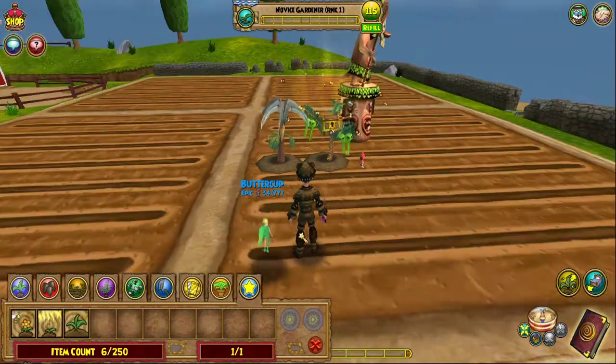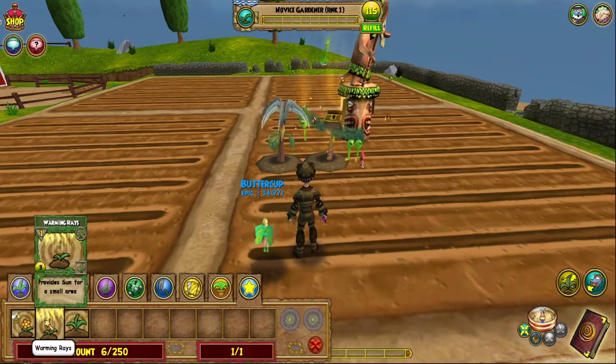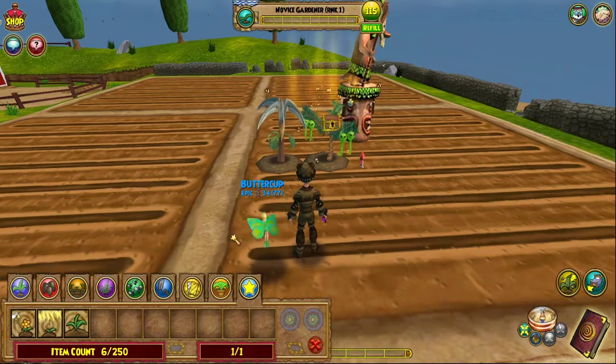There we go. Now as you can see, every plant is gonna have needs. In the case of the honeysuckle, it's gonna need pollination and Sun. You want to make sure you take care of your plants every single day — at least once per day — or else it'll start to wither and become a dead plant.